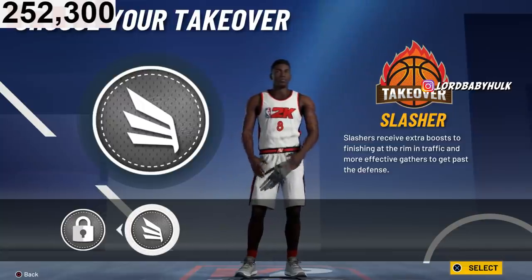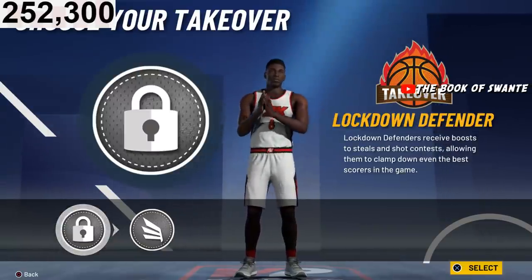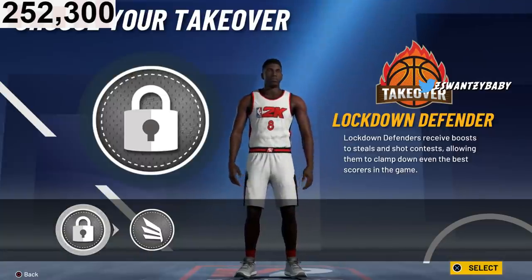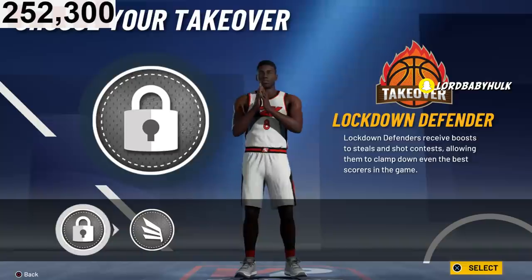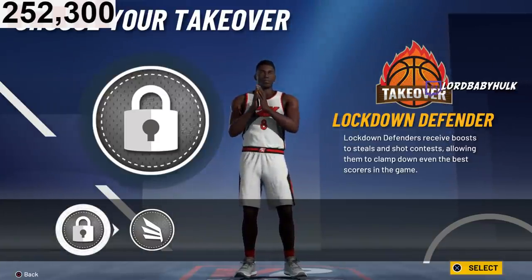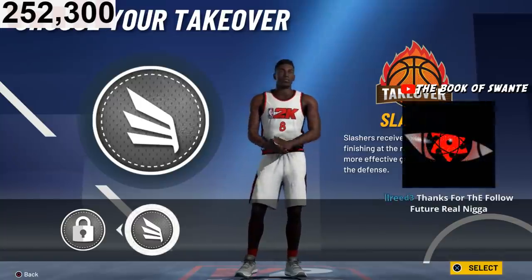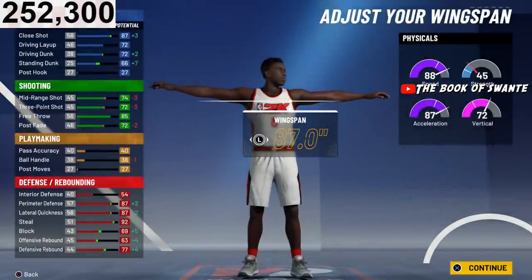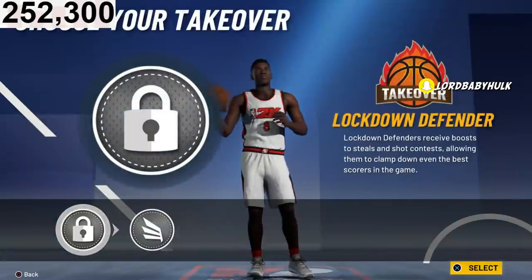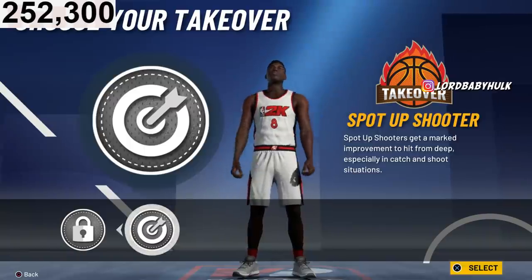Comp players will most likely go max wingspan and the lock takeover for this type of build. But I'm different — I'm trying to score and get buckets, so I'm picking all scoring takeovers. You could pick slasher, but me personally I'm going sharp takeover, especially with dexing being here. To get the sharp takeover, you go down a few wingspan options — right here is where you unlock sharp takeover.